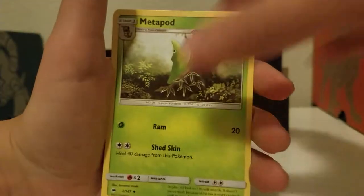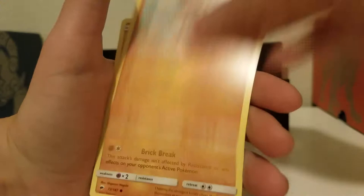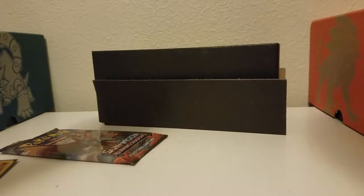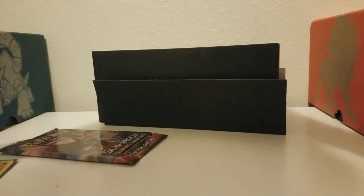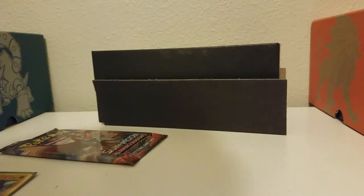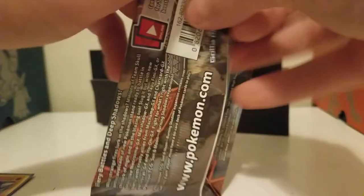Nice, another freaking good code card. So we have Fighting Energy, Metapod, Simisear, Porygon 2, Mudbray, Sawk, Togedemaru, Wimpod, Alolan Rattata, Araquanid. Oh my god! Oh my god! Oh my god! Holy crap! Dude, that is crazy. I got a freaking - so I got a regular GX, which is dark, also a full art GX, and a rainbow rare GX. And we're not even done. Holy crap! Wow, I'm getting better at choosing boxes. I used to get nothing from boxes that I chose.